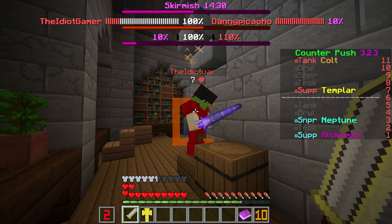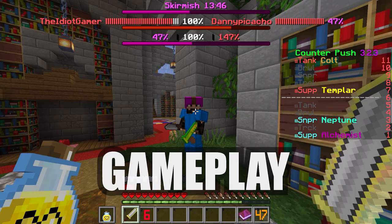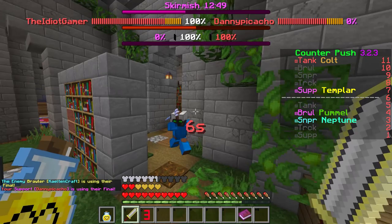Your potion gives regeneration and temporary 2 extra hearts to teammates. Dropping your sword or using your second slot provides temporary regeneration to all teammates in a 10-block radius. That regeneration is half for yourself. The final is 10 seconds of complete, uncounterable invincibility and 4 absorption hearts to all teammates.